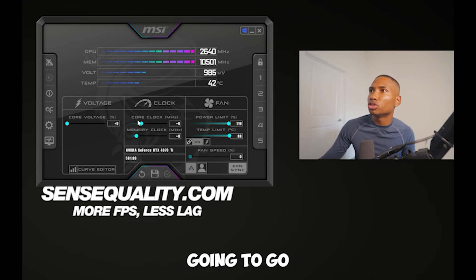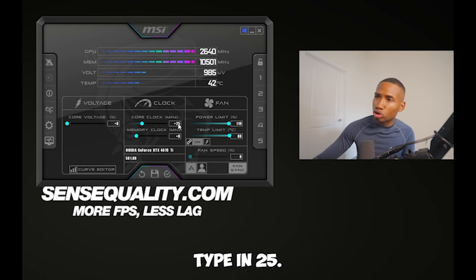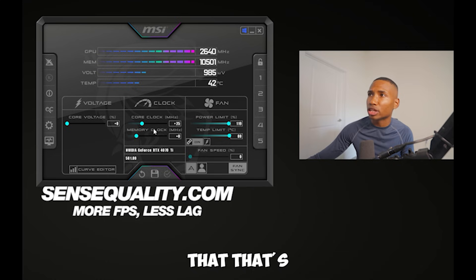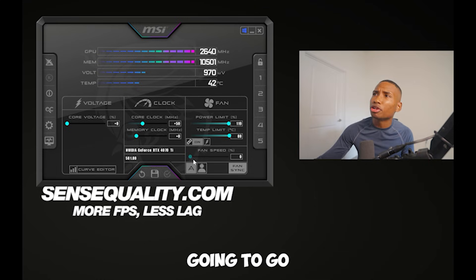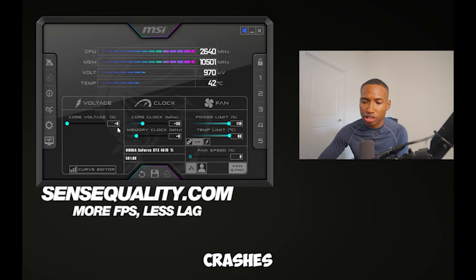Next, go to core clock and click on the plus zero field. Type in 25, press the checkmark, and save it to profile one. Test that in your game and make sure it's stable. Then do 50, checkmark, save it to one. Keep going up in increments of 25 until your game crashes.